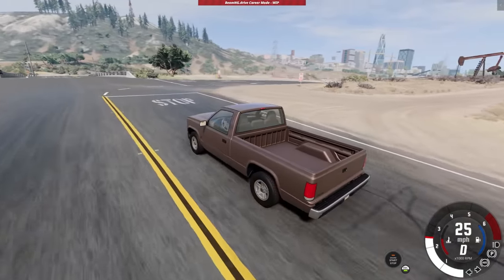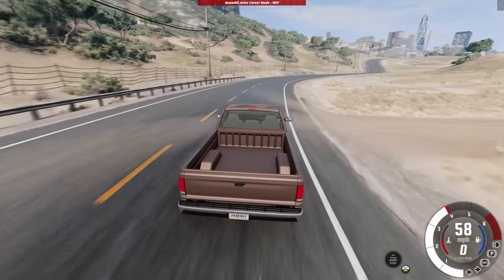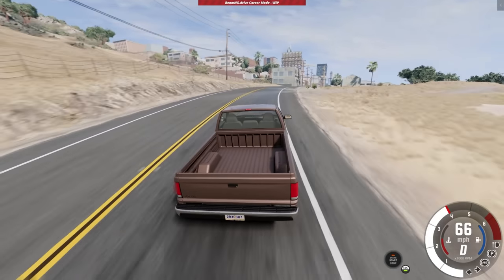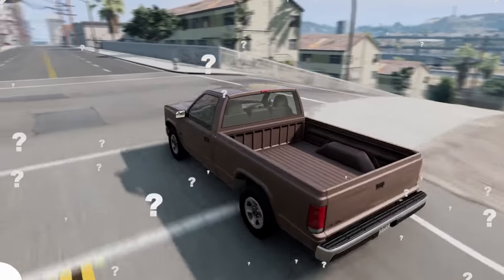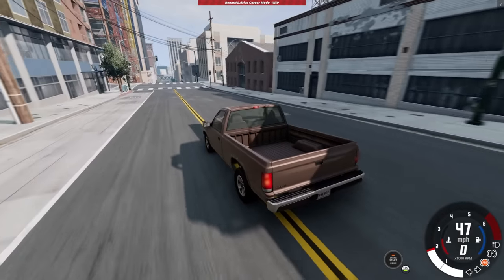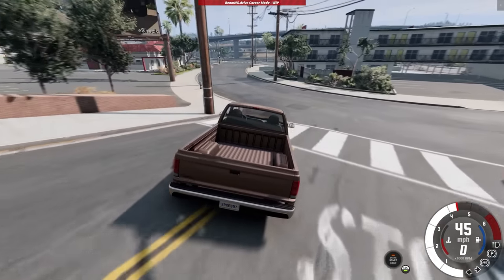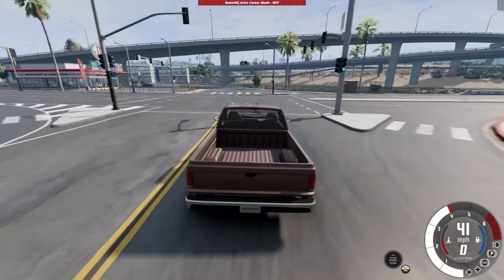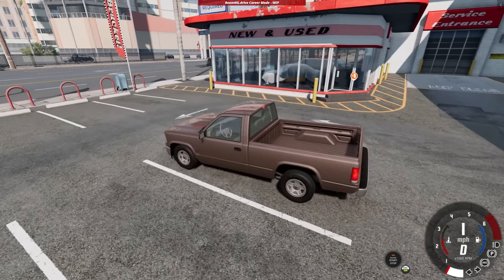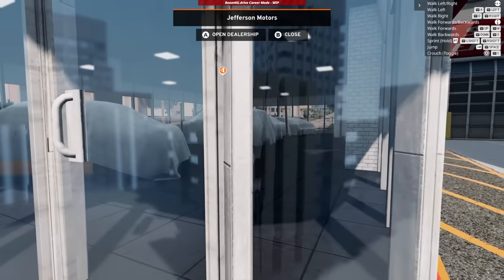The mod author has updated the 'Undesirables' mod to have the correct prices in career mode, so the cars should appear now. In previous episodes a mod vehicle would appear super cheap, but that's been fixed. I'm thinking we'll go down by the docks — there's a decent dealership over there — and maybe stop by the one near the gas station first. It does say they don't always appear at each dealership, so we'll have to go car hunting.